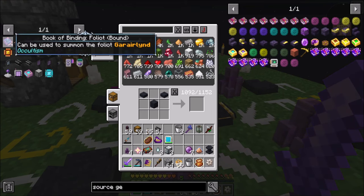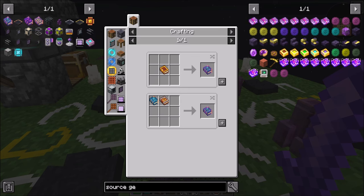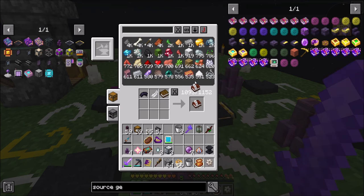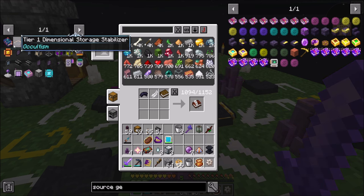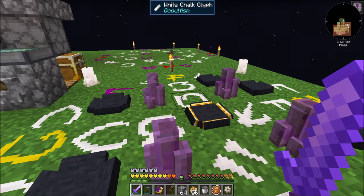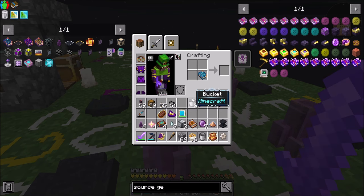So first we're going to need a foliat binding book, which shouldn't be too terrible. About eight of them is what I'm going to need in total, if I'm thinking about that correctly. And then we're going to need you guys to be friends. And that should be cool.